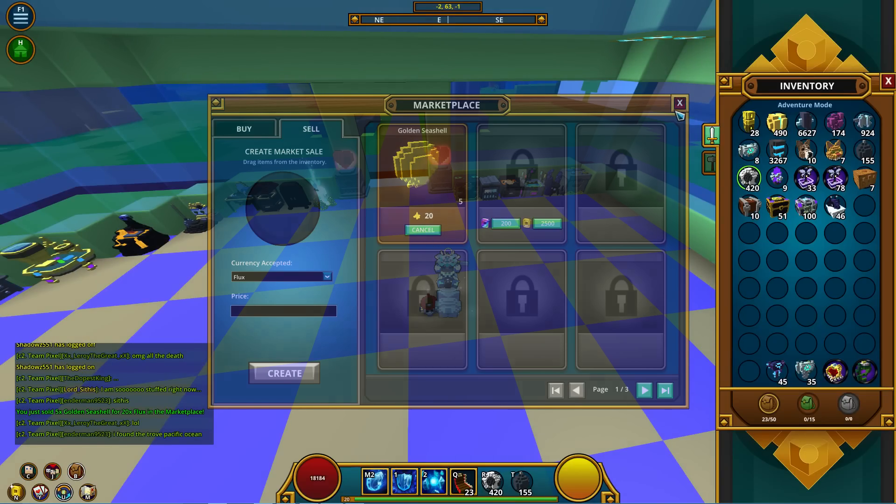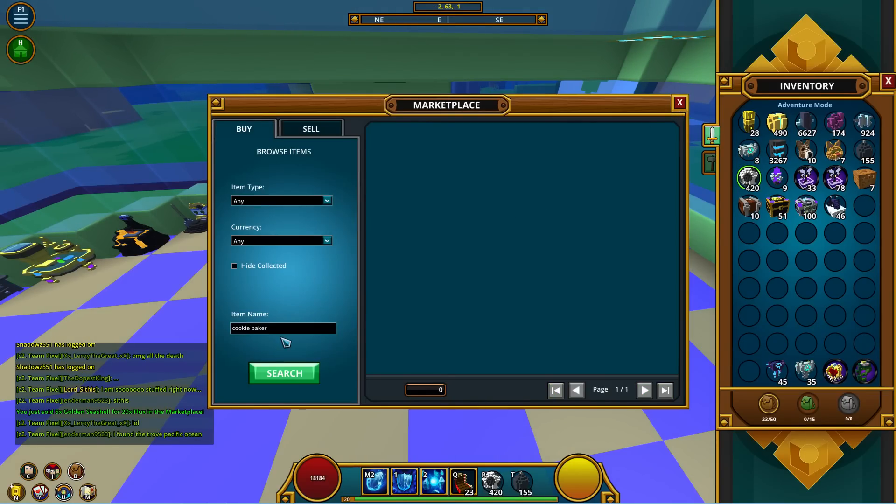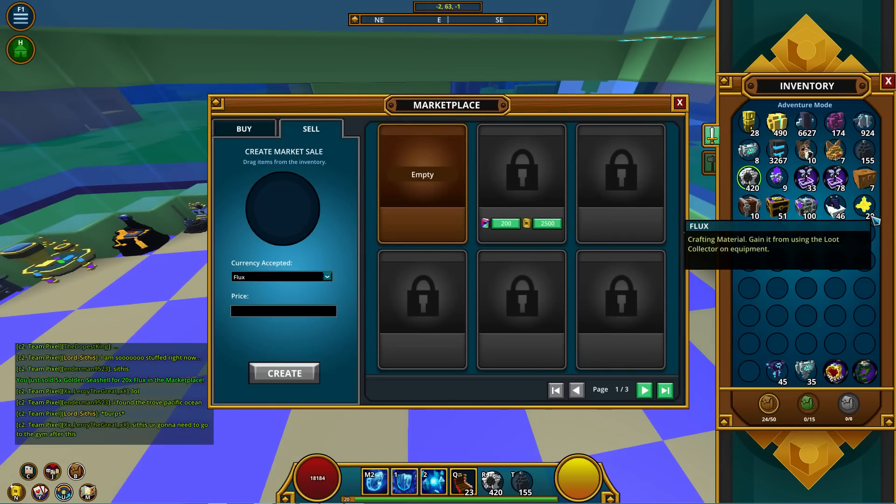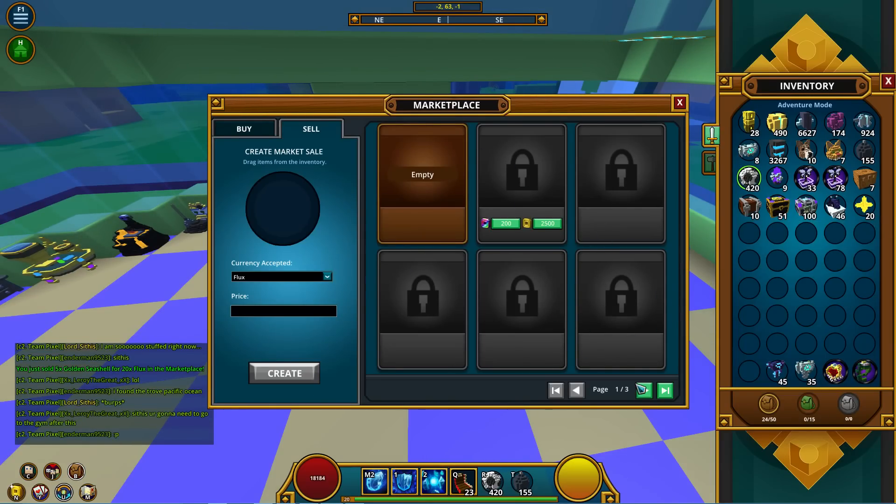I posted them for very cheap just as an example. Let's exit the marketplace, go back in, go to 'sold,' claim, and I just got 20 flux in my inventory. I did also make a video before this which was about 40 minutes long — that's why I want to speed through this one.